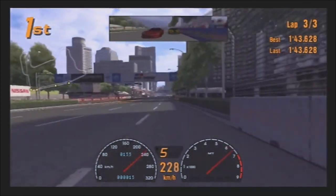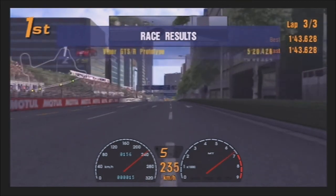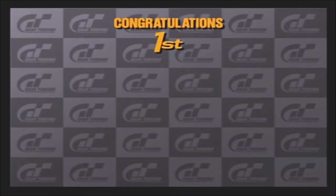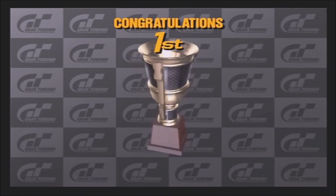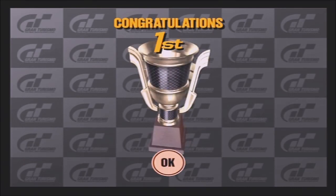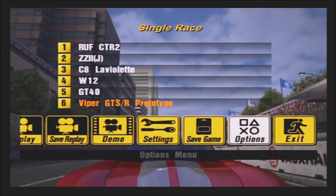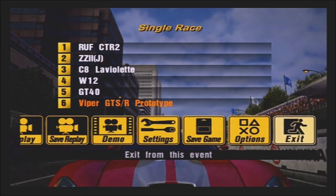Right, there we go. That was a race and a half actually — that was really fun. Admittedly a little bit hair-raising. The W12 Nardo, which I would assume would probably be the quickest car in that field — apparently not. Apparently he got pretty much decimated by the Viper there, which is kind of interesting.